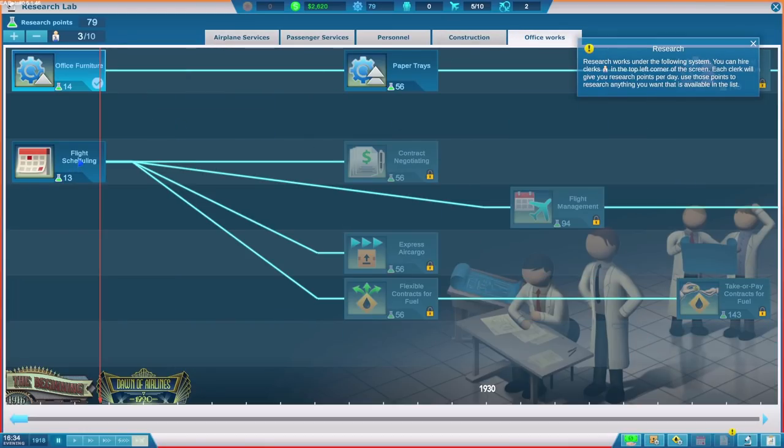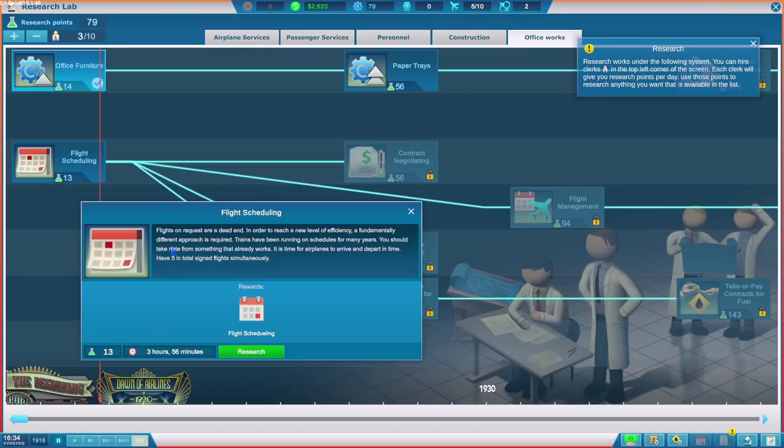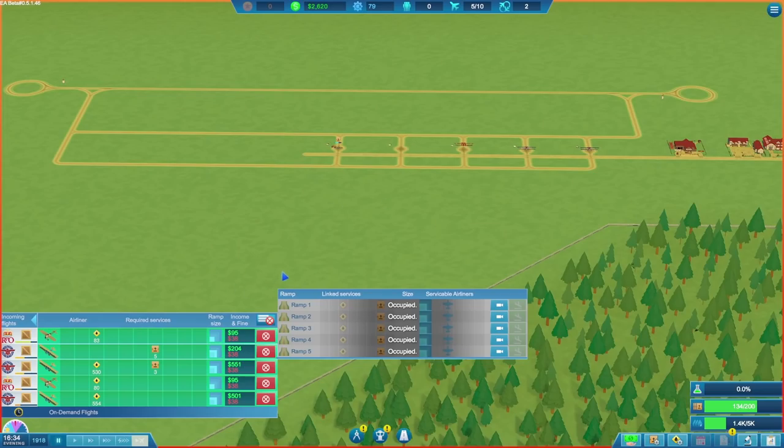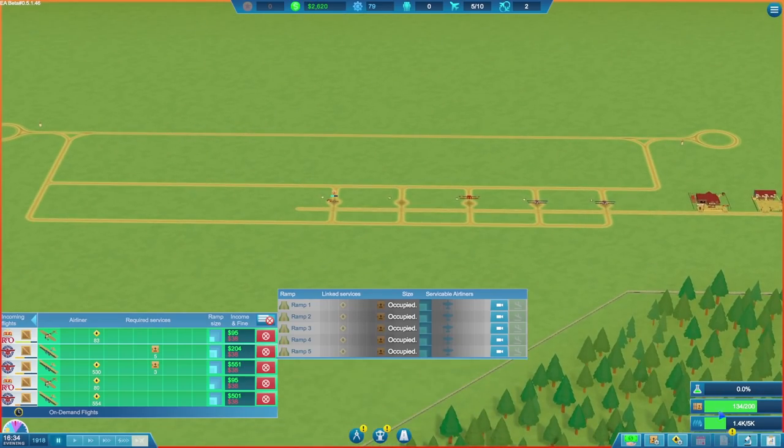The aerosnacks feature is going to take an absolute age to unlock, and I think we need some other stuff first to actually get passengers scheduled. I think we need flight scheduling in order to get passenger flights in — that's how this works. Let's get flight scheduling unlocked now; it's only four hours. We've got ourselves a big pile of money, and we could do with getting a bit of fuel when it drops below 1,000.